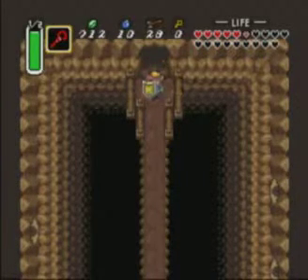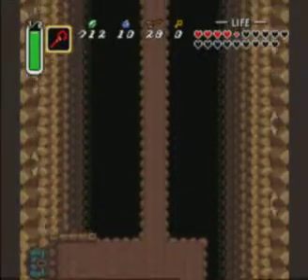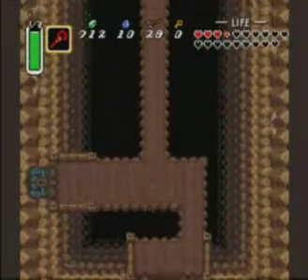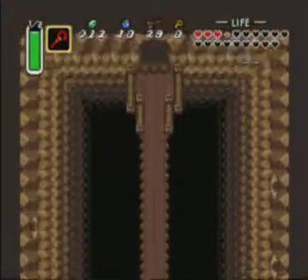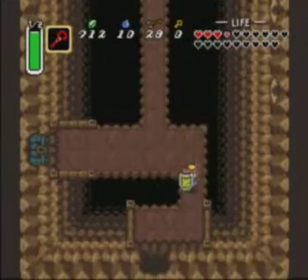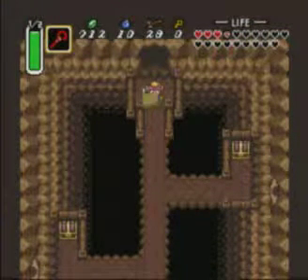So this is where you want to basically sprint all the way down using your Pegasus Boots, but obviously don't go too overzealous with it and fall off the edge. Stop going crazy with your Pegasus Boots — you don't have to go too fast. This ain't the Legend of Zelda: A Link to the Fast.